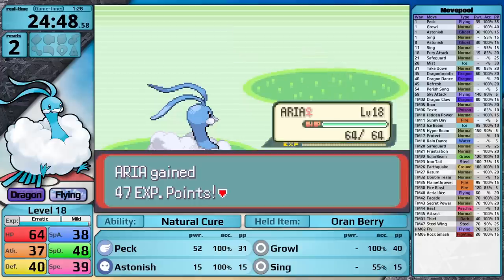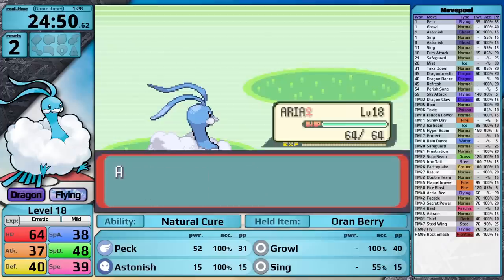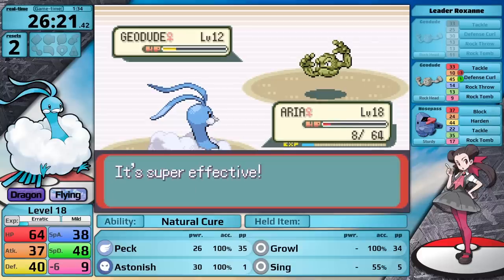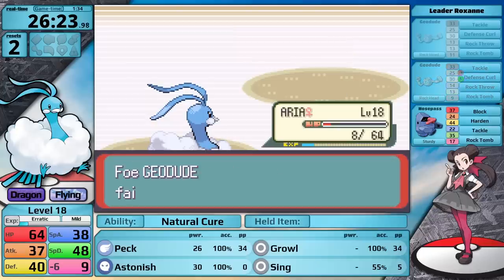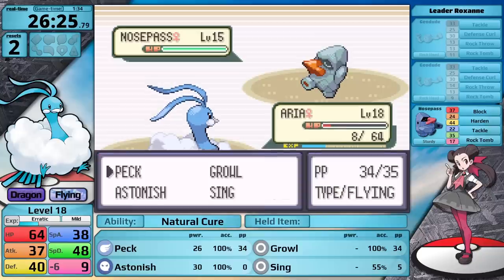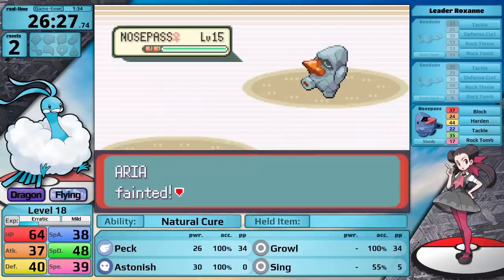Honestly, I haven't calculated exactly how much time this saves, but it's probably not more than one to two minutes. Still, I'll take what I can get when my timer is approaching 25 minutes and I haven't even beaten the first Gym Leader. At level 18, I am doing more damage to the Geodude, but still not very much — I'm mostly relying on critical hits. However, I get very good Sing luck and actually manage to take out the second Geodude for the first time. But I have eight hit points left for the Nosepass. I go for Sing, but because I have minus six speed it moves first, hits Rock Tomb, and Altaria faints.